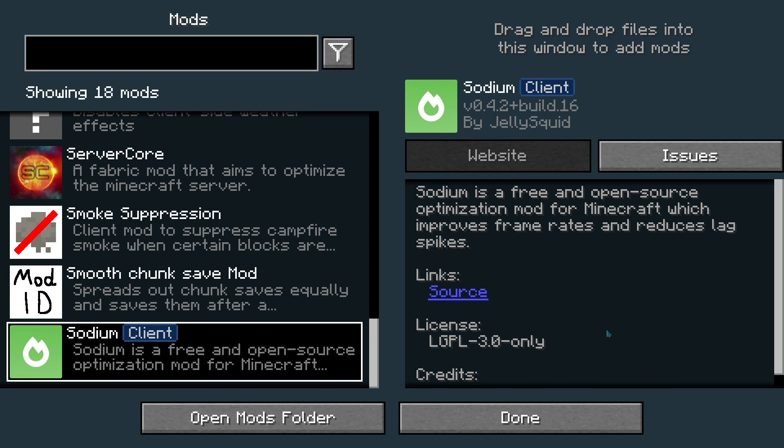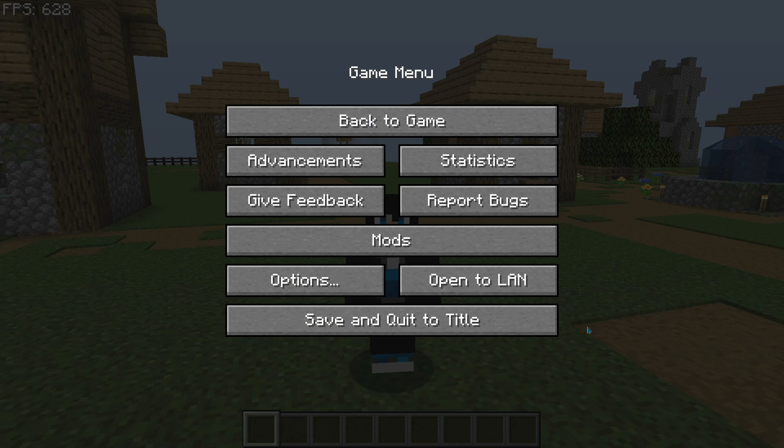Most of you have probably heard of Sodium, but for those who haven't — it's a free and open-source optimization mod for Minecraft which improves frame rates and reduces lag spikes. On my system, which isn't that low-end, it manages to give me three times the FPS compared to vanilla. If you're seeing low FPS below 60, definitely try Sodium for a nice FPS boost.